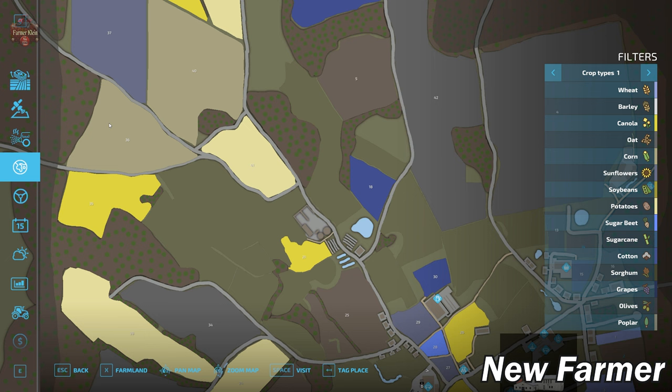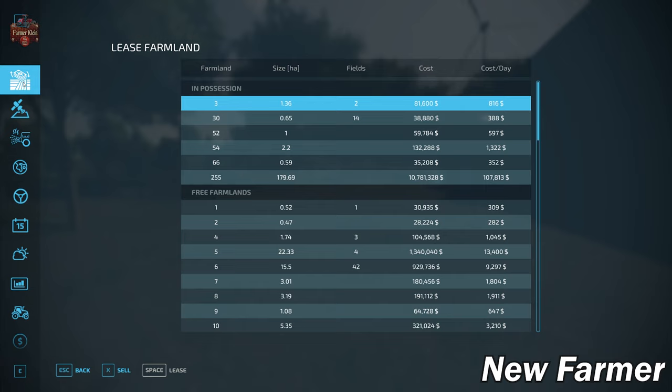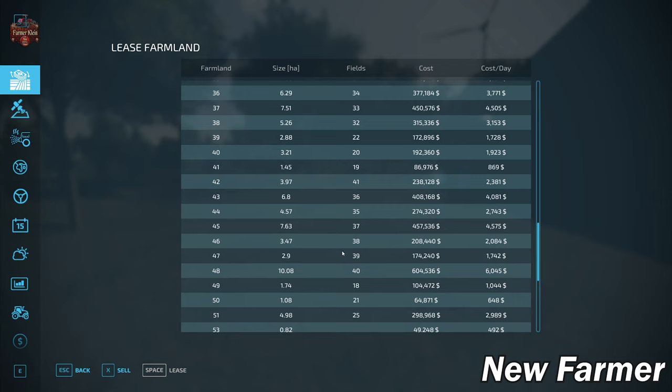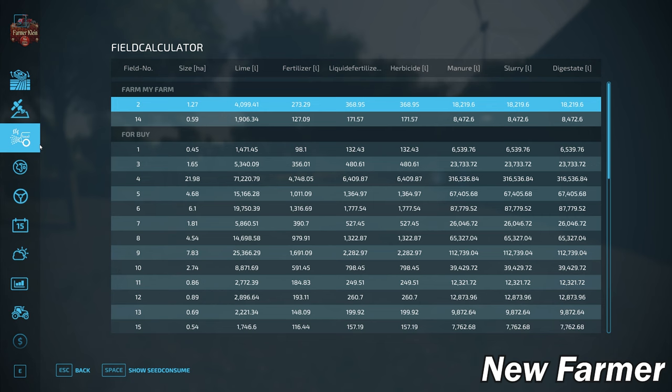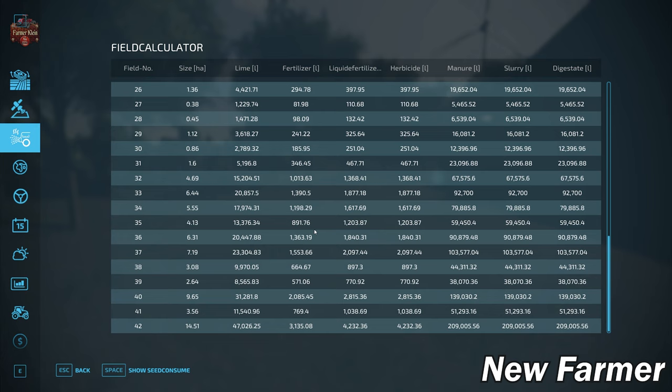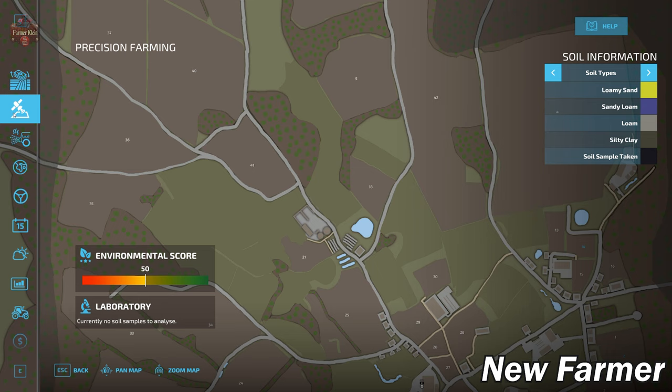Let's take a look at our farmland lease screen, which shows us all the buyable farmlands, how large they are, how much they cost, and which fields they include. We'll slowly scroll through this list — at any point you can pause the video to take a closer look. Then we'll look at our field calculator screen, which shows us how large each individual field is, and we can cross-reference this with the farmland lease screen to understand what it costs to get any particular field.